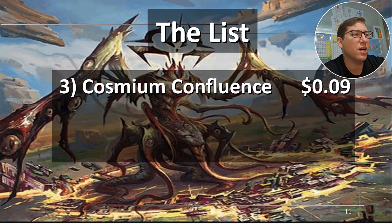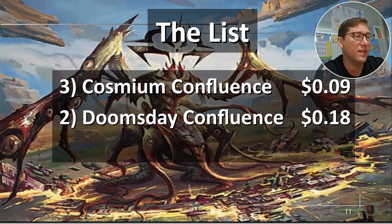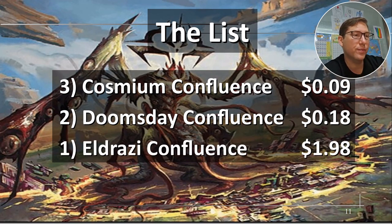Price list: Cosmium Confluence is only nine cents. Doomsday Confluence is listed at 18 cents, but I can't find it for that — around a buck sixty seems more normal. Eldrazi Confluence is $1.98. One last thing about Eldrazi Confluence: it doesn't really have much to do with Eldrazi specifically. The token creatures you sacrifice are Eldrazi, but it doesn't care about Eldrazi per se — you can put it in any deck really.